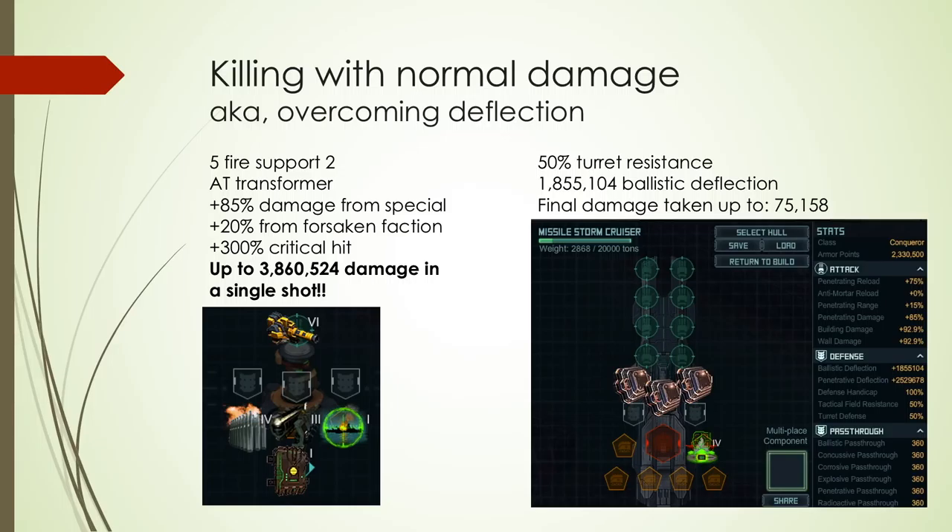Adding three MC1 plates gives 1.8 million ballistic deflection — you can read it right there in the blueprint under defense. After dividing total damage by two for turret resistance and subtracting deflection, you'll still take 75,000 damage on critical hits. So it's the big gun trying to kill you in large chunks — not every hit is critical, not every hit will land due to evasion, but 75,000 off your 2.3 million armor per critical hit is still significant, and it takes many hits to kill a ship.